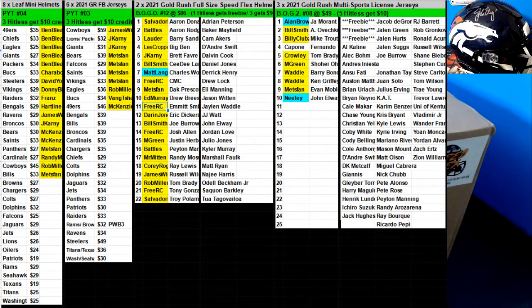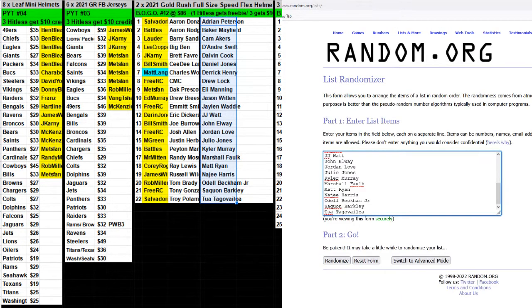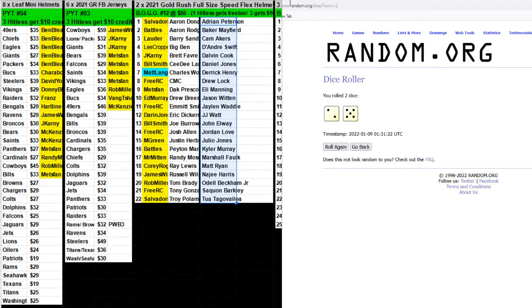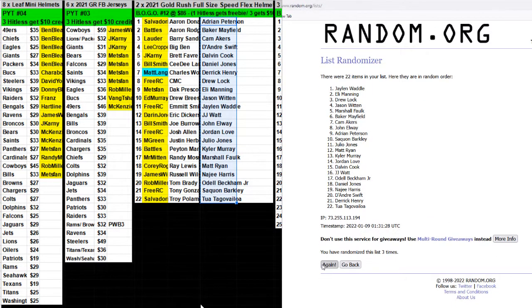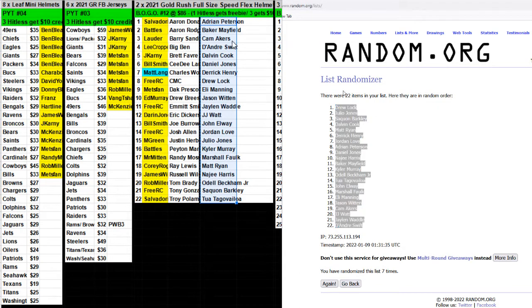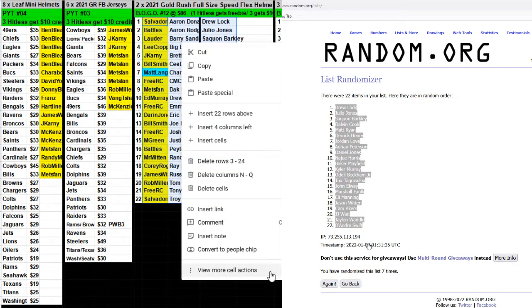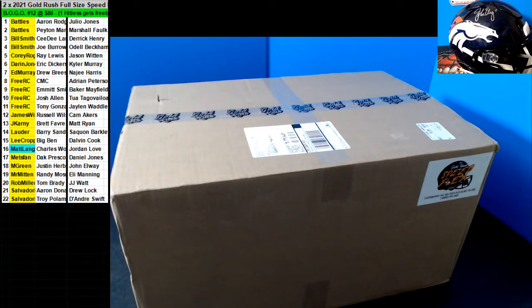Here we go, number 12 Speed Flex full-size helmet break. Good luck guys, go ahead and random your other player and then we can do some trading. Seven times — one, two, three, four, five, six, and seven. Lock on top, your clips in the bottom, and now we can do some training. Let's see some fire already guys, good luck.